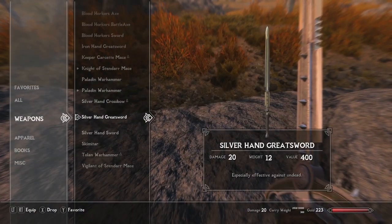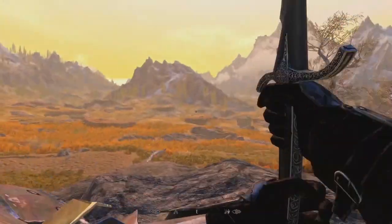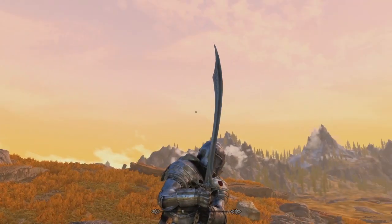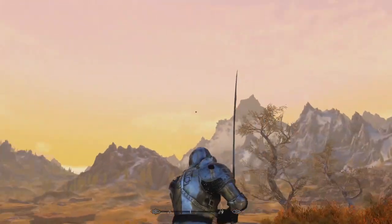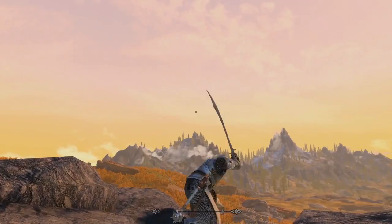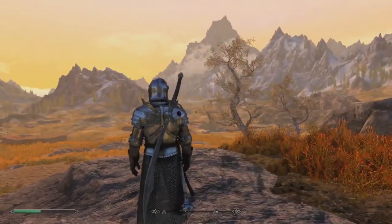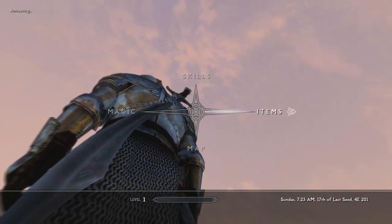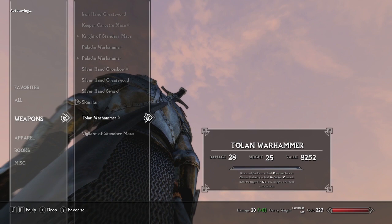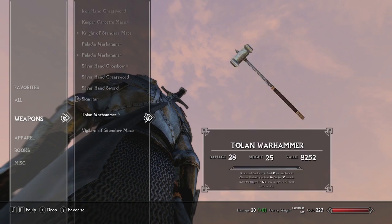The Silver Hand Sword is just a scaled-down version of the greatsword. Then there's a scimitar — I think the spelling was slightly off, but what a beautiful weapon. It looks elven, absolutely gorgeous, and it's two-handed. So if you're looking to roleplay as a Redguard soldier with some serious power, that might be the weapon for you. Finally there's the Tolan Warhammer and the Vigilant of Stendarr Mace.